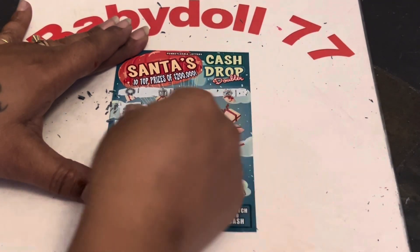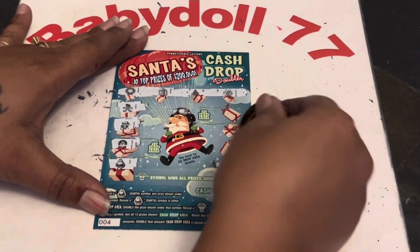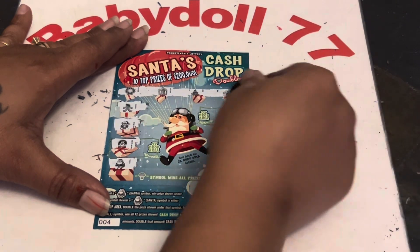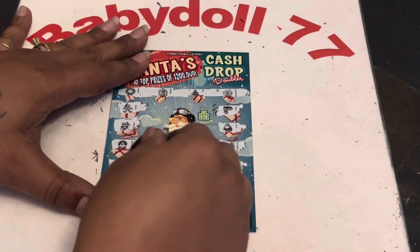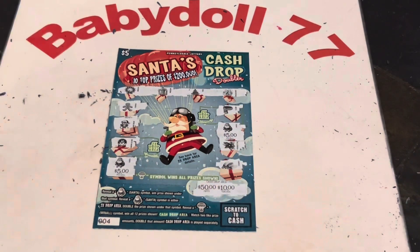We got five so far. We got another Santa — so we do have another win. And another Santa. Nice. Do we have that cash drop area? Nope. We do have two Santas — a five and a five. That's $10.